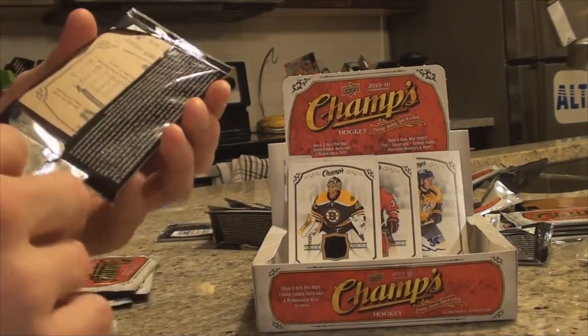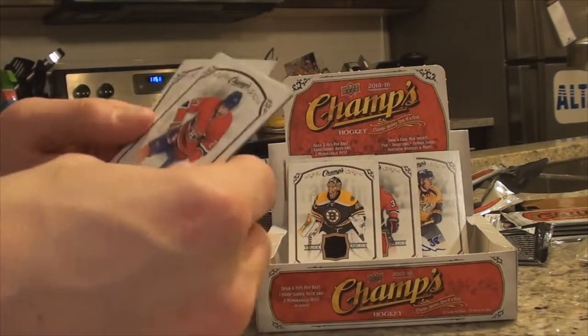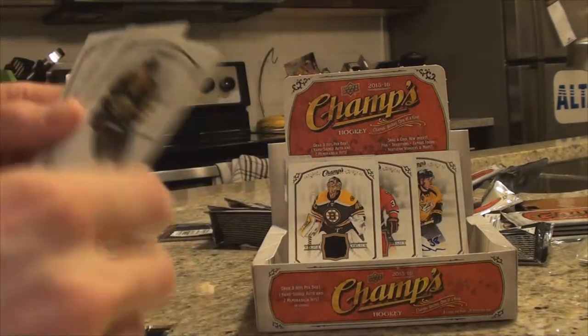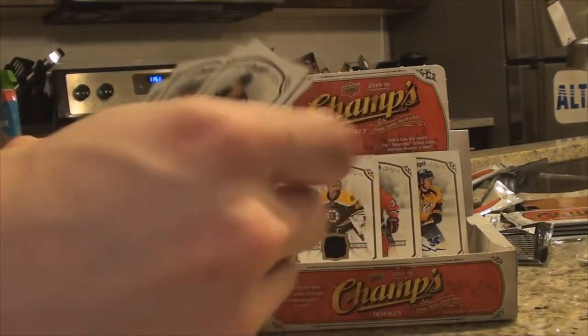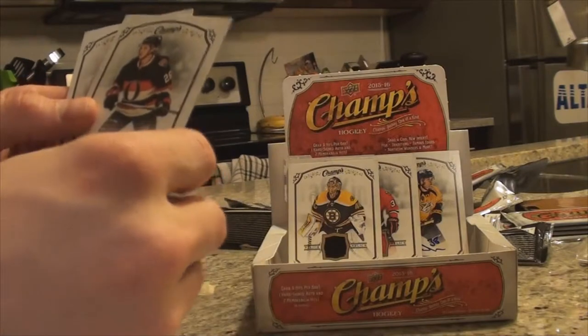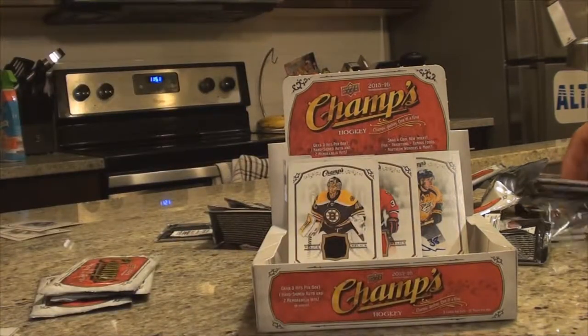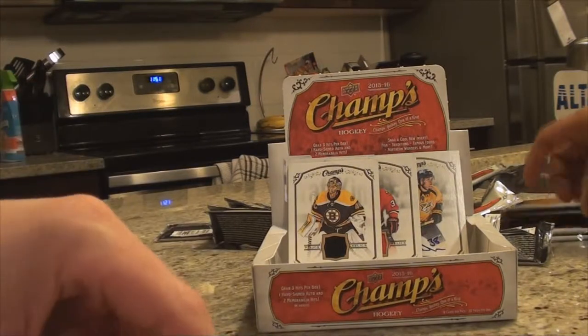We've got a few more packs after this one, and they're solid goalies. We got Galchenyuk, Ericsson, Dowdy, Lazar rookie, Pumple — Pumple's okay — and Plekanec. He's now on Toronto. Down to four each, folks — doing good so far.